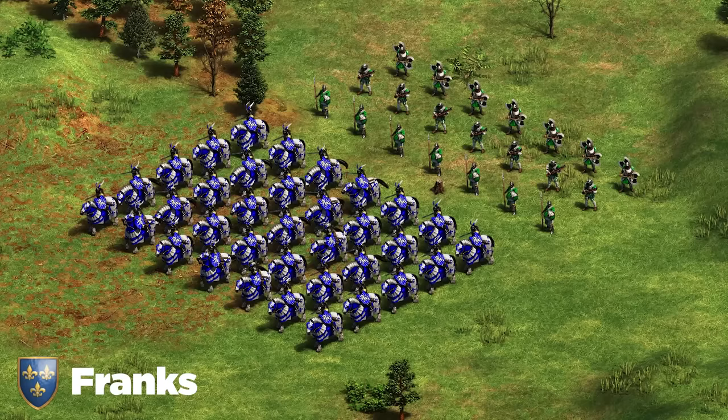Next up we've got the Gurjaras. I highly recommend you get the unique tech that makes their food units cheaper. You've got a couple of routes: either go for their unique units as your powerhouse or go for their cavalry. I recommend the unique unit route — it's insanely strong right now. Go for the Chakram Thrower and then in the front line go for either Shrivamsha Rider if you've got a little extra gold, or Hussar if gold is tight. For siege, simply go for trebuchets and Bombard Cannons.